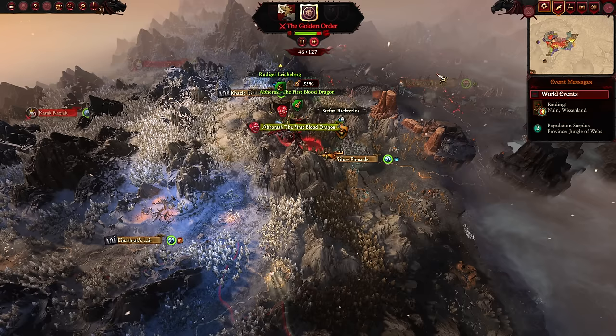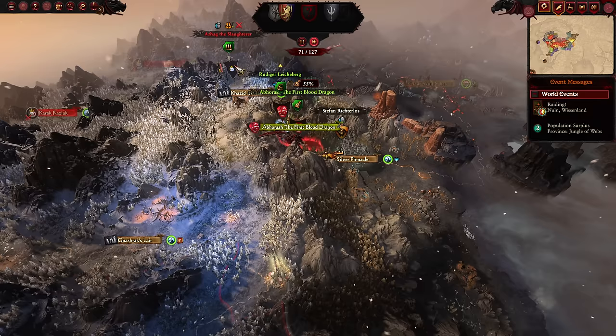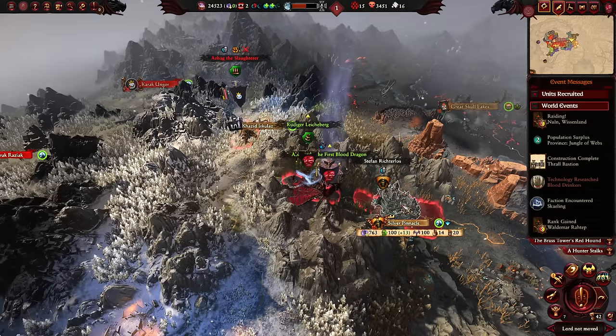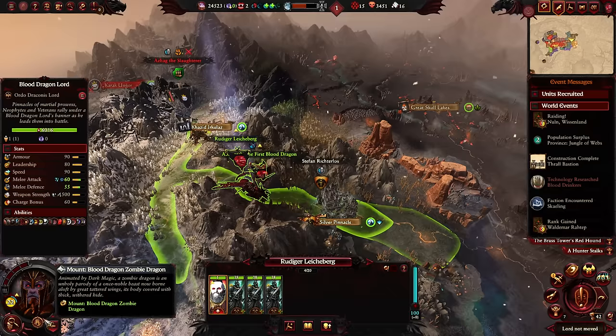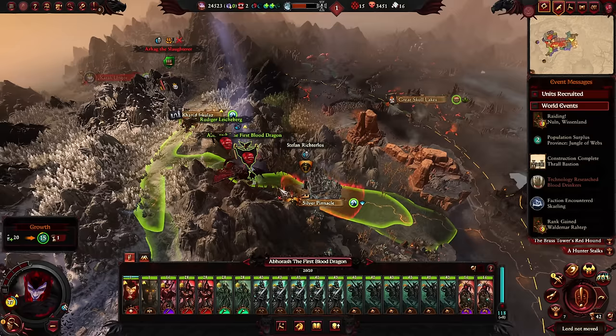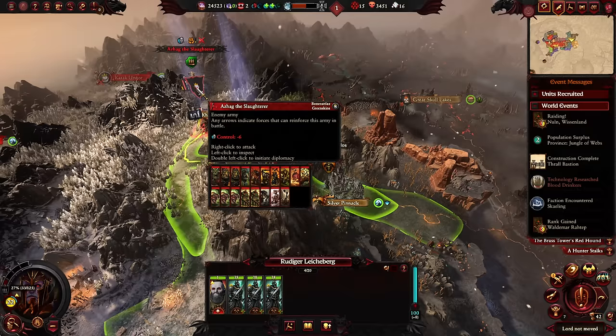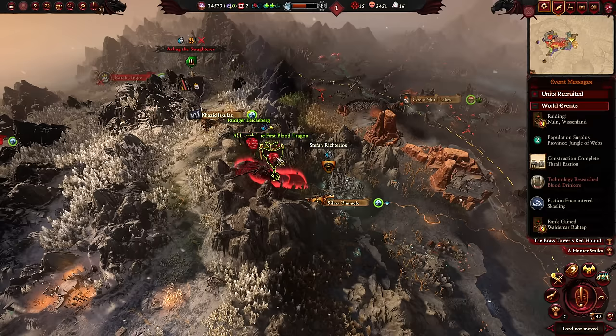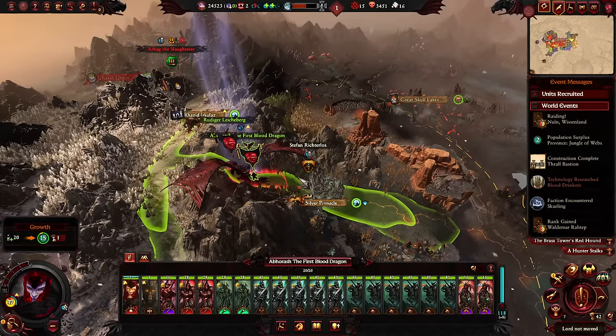Maybe we should stop by and get a duel with Astragoth — hopefully not dead. Azag, how many times do we have to teach you this lesson? Can we actually reach him? He's really going to move into range of Aberrash's main stack just so we can't do anything about the Silver Pinnacle. He does have Siege Attacker because he has the Zombie Dragon. Hmm, I wonder if going down here would still let us reach him — moving there drops us to 30 movement remaining, so we probably wouldn't be able to reach him.